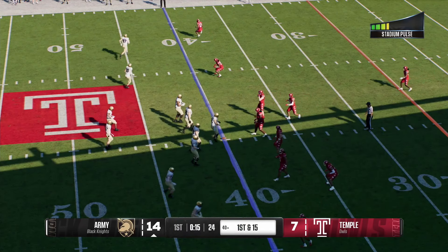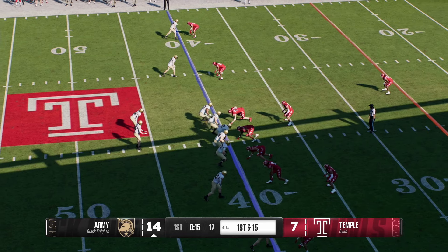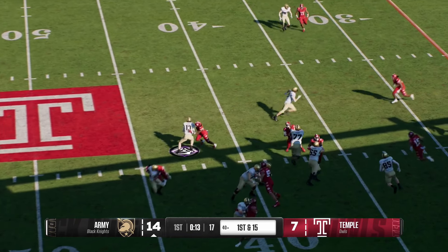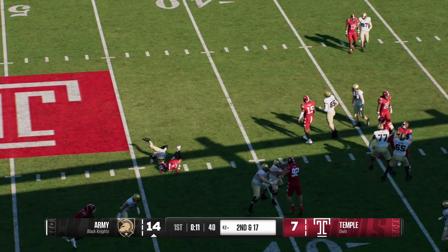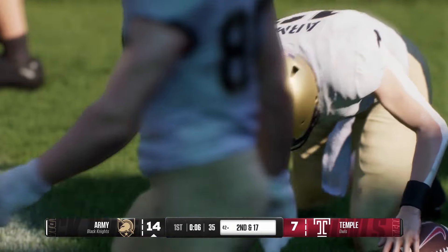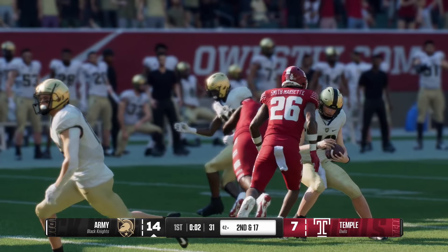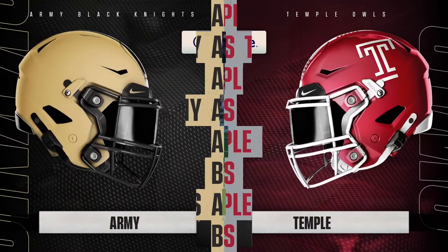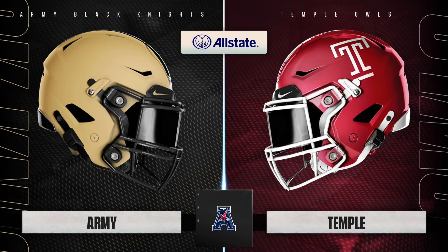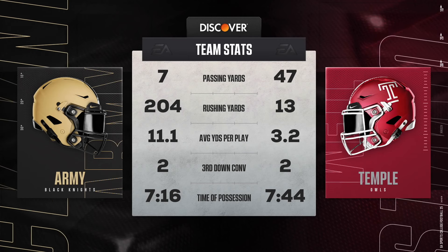The officials offer the deal and the coach accepts it — they will take the penalty. On the option look, it's Daily, and they snuffed out that play from the start — he probably should have given the ball to the back. It is Army who carries the lead into the quarter break and we've come to the end of the first quarter as we take a moment to check out the stats so far.